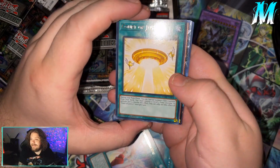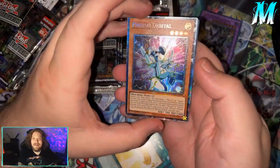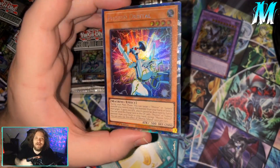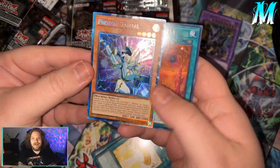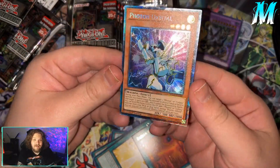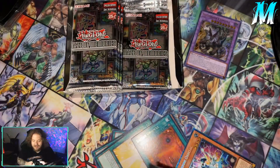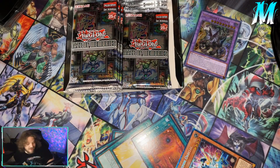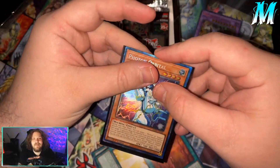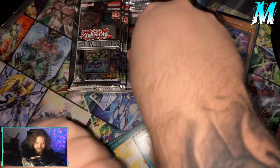It could be Gate Guardian. Let's see — oh, Photon Orbital. Alright, that's pretty cool. It's not a very good collector's rare, but hey, it's still a collector's rare. These look — this is looking a lot better than some of the older collector rare sets. Looks like they stepped that up a bit. Not one that I wanted, but still a collector's rare, so cool. I like it.